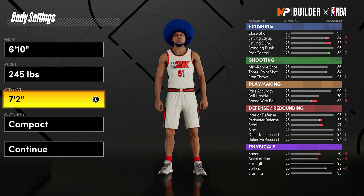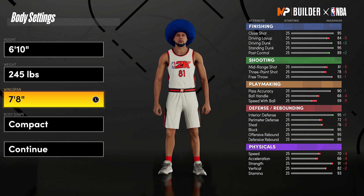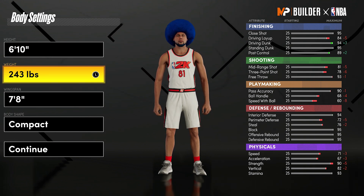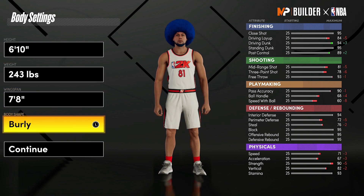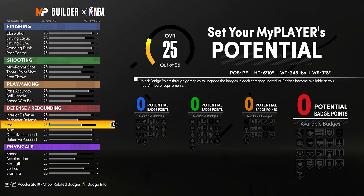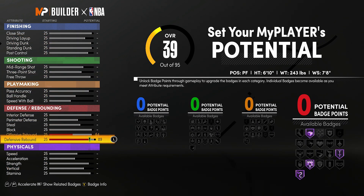Let's get into this build. You can be a power forward or a center — power forward gets better badges, so we're gonna go with that. The height I want to be is 6'10" because I want those big man standing contact dunks. Those are a must for me. You could go 6'9" or 6'8", but I want to be 6'10" and get those dunks. Wingspan I'm going 7'8", and for the weight I want to at least have 90 strength — you guys are gonna see why — so I'm going with 243.